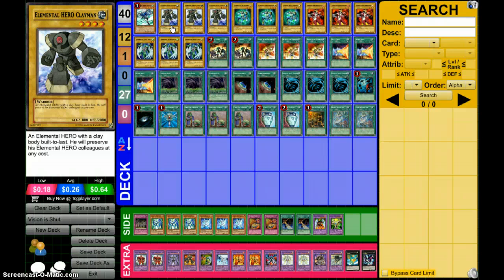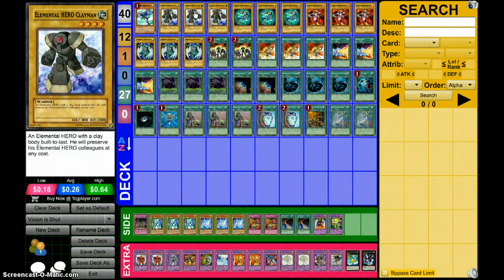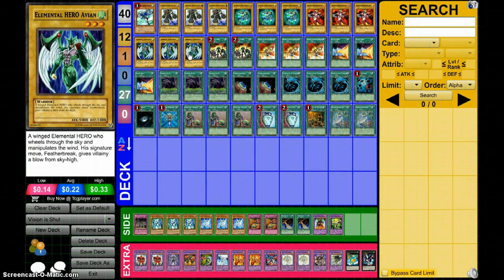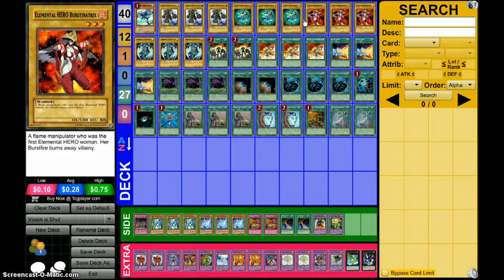I run three of each normal-summonable Elemental Hero — pretty much all of them except ones that need tributes, so Clayman, Sparkman, Burstinatrix, and Avian. The reason I do this is because I run Heart of the Underdog. The idea with this card is that it lets you get to your combo pieces as well as stack up multiple monsters in hand. There are a few other engines I've been thinking about, but this is the only one I've tested.